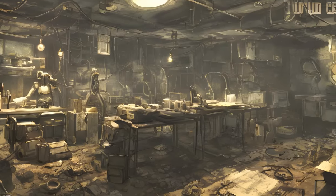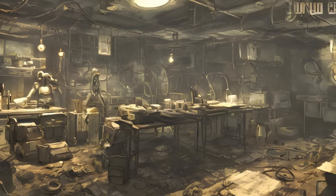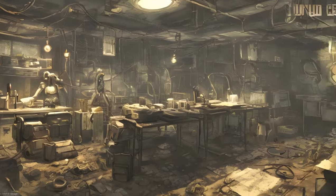Legend: Armor Workbench, Chemistry Station, Cooking Station, Power Armor Station, Weapons Workbench, Robot Workbench, Nuka Mixer Station. Columns: Location, Image, How to Obtain, Control, Crafts, Notes, Ref ID.